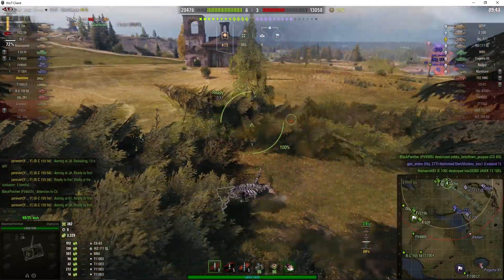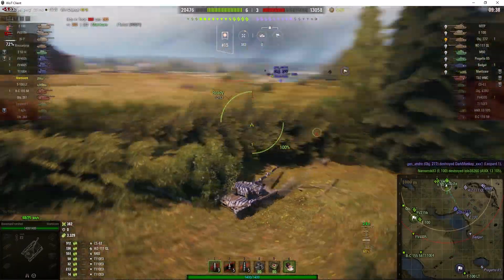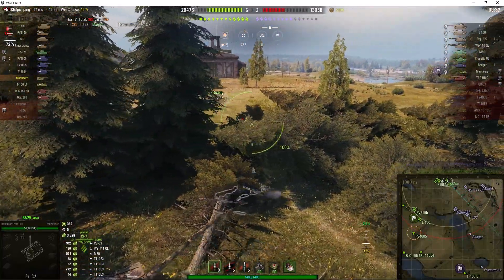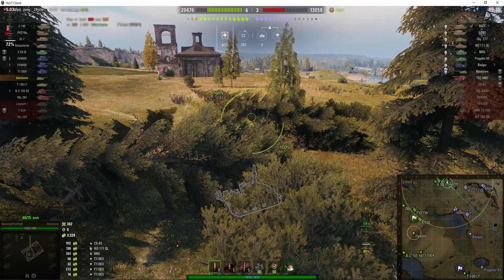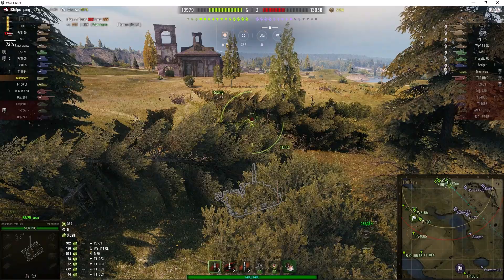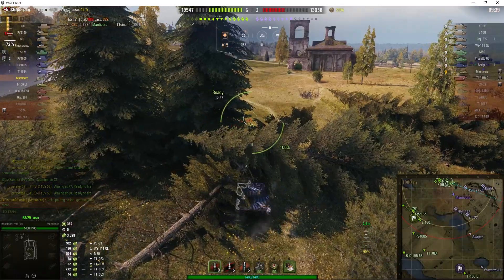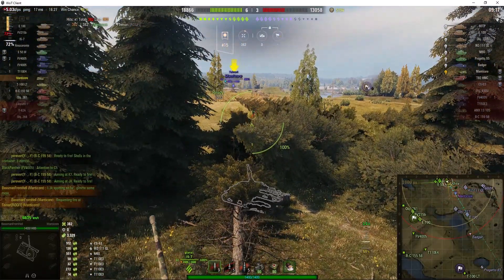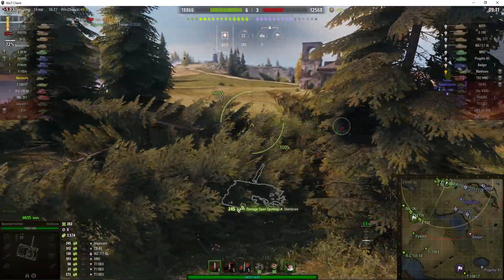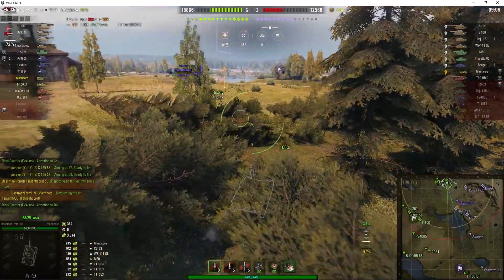Now they've got an Object 277 in that dip, so it's going to get pretty crowded in there. That does present a bit of a problem for the enemy Manticore because there's not much room to move about, and it hinders your ability to do your job — either to spot or to shoot at the enemy. The Manticore has decided to come out; he's obviously been very frustrated and has taken a round, a big hit for 490.